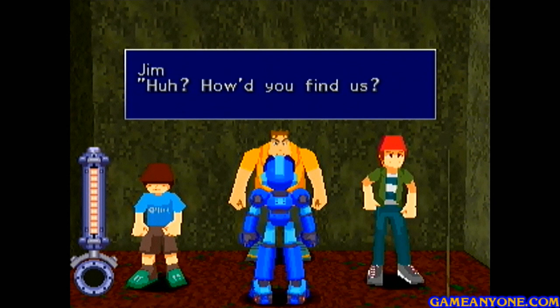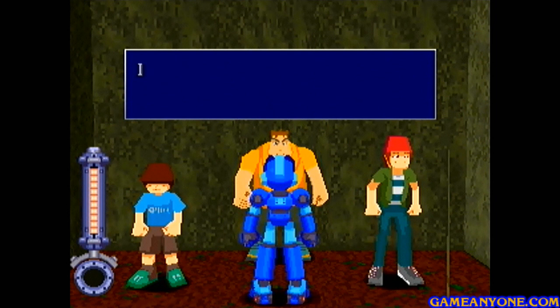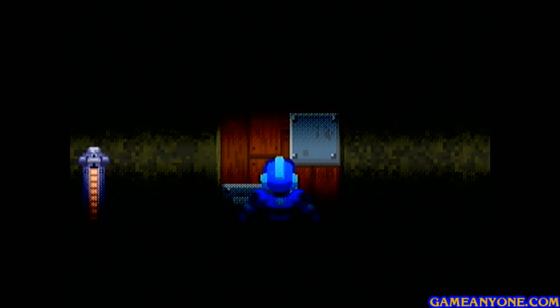We're going to go into this building and see a few familiar faces — it's Jim and his gang. Jim says: 'How'd you find us? This is our secret base — we're still working on it. Do you want to be a member of our gang? We could use you to help us finish our base.' Sure, why not. 'I hereby make you the requisitions officer. Your job is to procure all the things we need to fix up our base. First off, we need a pickaxe — you need to get us a pick. Good luck.'